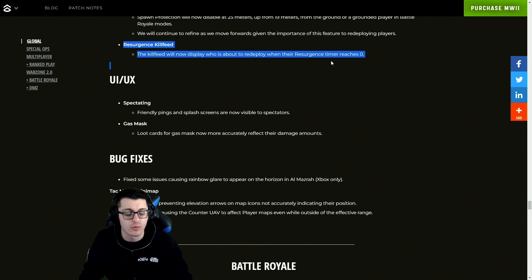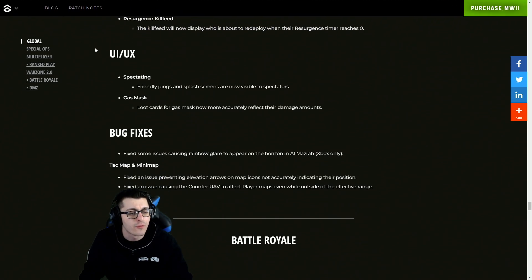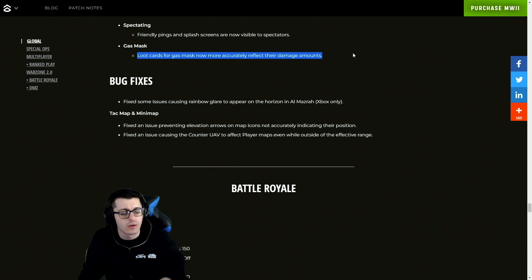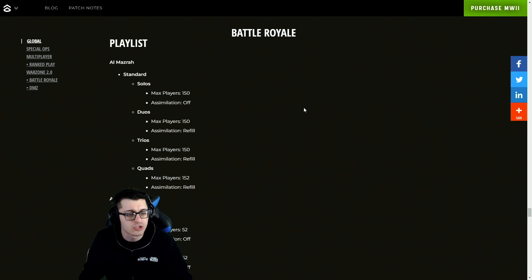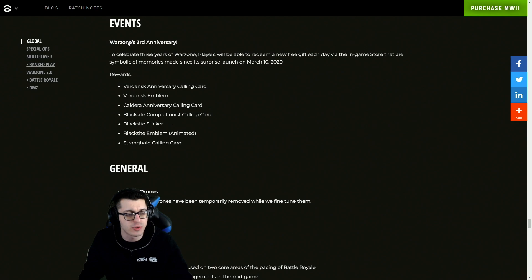Spawn protection updates, Resurgence kill feed updates — there's now a display when you're about to redeploy and the Resurgence timer reaches zero, which I think Warzone 1 already had for Rebirth and Fortune's Keep. For UI, spectating friendly pings and splash screens are now visible to spectators. Gas mask loot cards will more accurately reflect their damage amounts. Bug fixes were also made to the attack map and mini map.